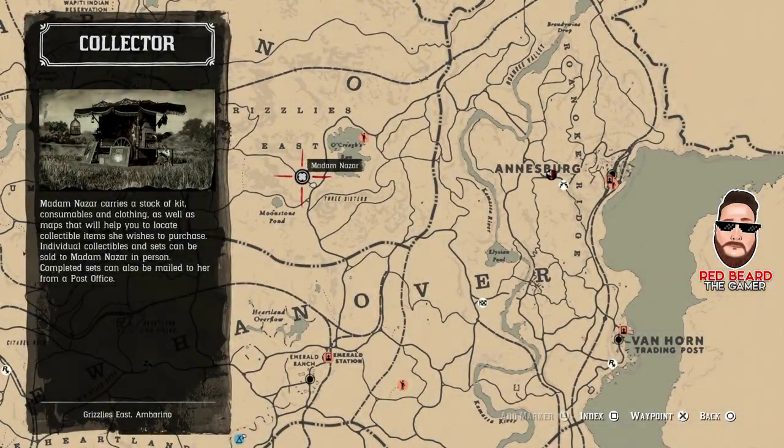So here's where Madam Nazar is — just northeast of Moonstone Pond. The fastest way to get here and load into the Grizzlies is to come into Emerald Ranch and just head up north.